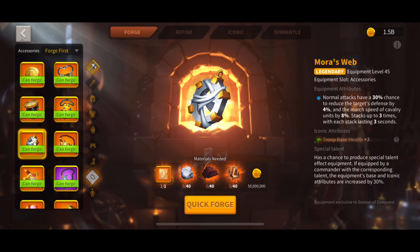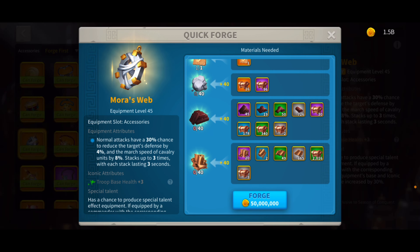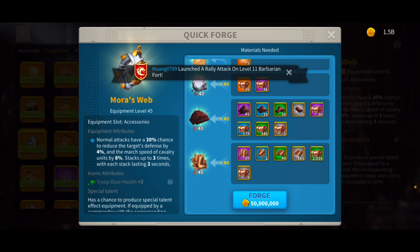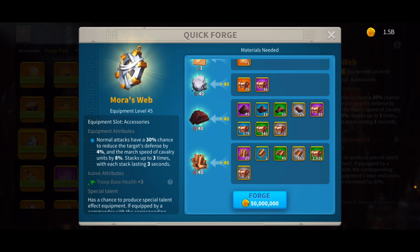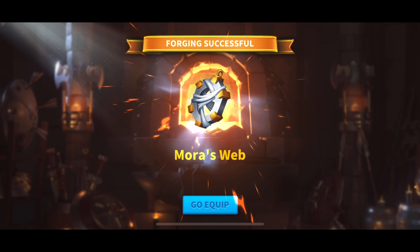Next on the list is the Mora's Web — 40 of each legendary material, very expensive equipment. This is going to be going on one of my marches to reduce the defense of my opponents. This is probably going to use all of my materials, but if I have something extra I'll definitely make something else. 50 million gold later — pray for a crit. In three, two, one — craft. No crit. That sucks. Oh well.